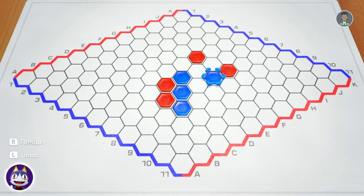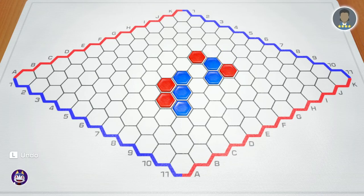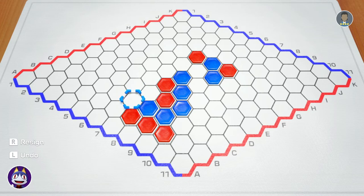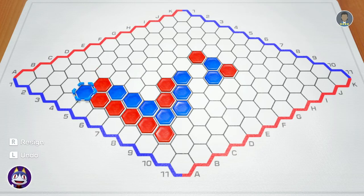So I'm going to go below. As you can see, the CPU tried to block me off by going in between the two forced connections I could make. Naturally, I'm going to go in that space in between his connection. Once again, I'm going to go in the space in between his connection. He's going to create that classic line format, and I'm going to follow him up just enough so that he can't connect over to his red pieces. One more, and now I'm going to go here. CPU goes there, and I finish off my line by going two spaces above him.